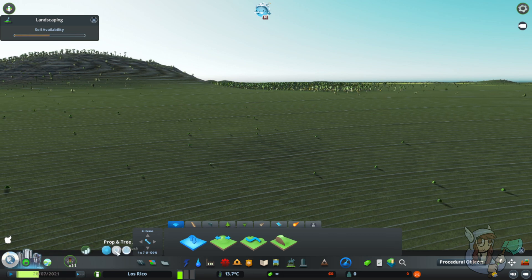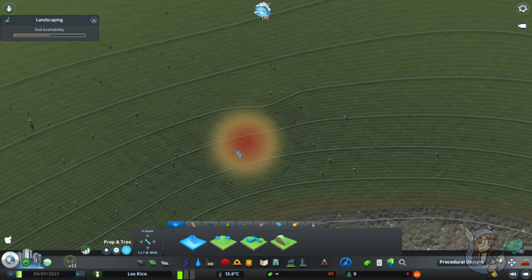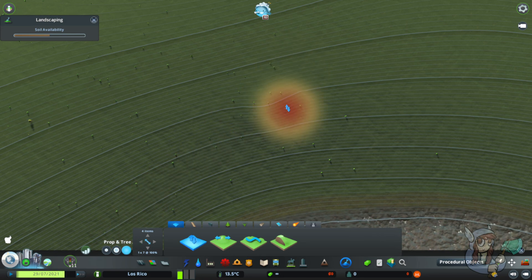These three brushes are just the size, and you can see the size demonstrated by the red area of effect. This is your smallest area of effect, your middle medium area of effect, and the largest.